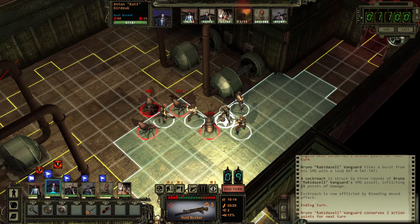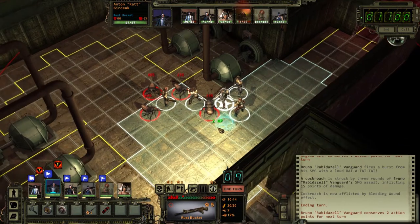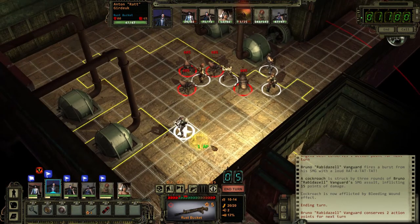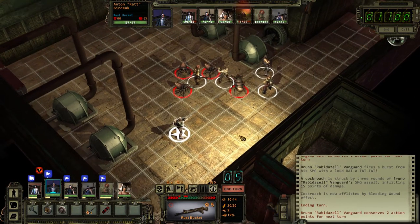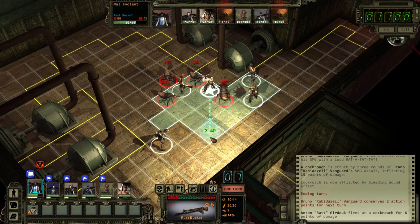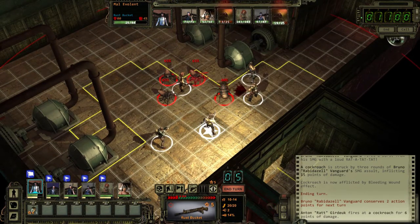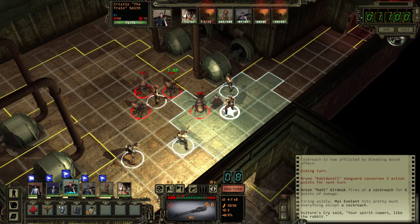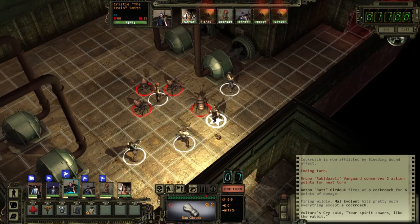Anton - can I move out? Yeah, I can. I'm not locked in here. Let's swing out here and shoot this one. They have four armor - wow. So even if we hit, our weapons are fairly ineffectual. Swap. Let's try punching them.